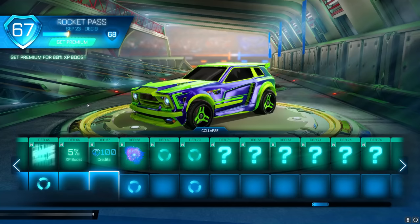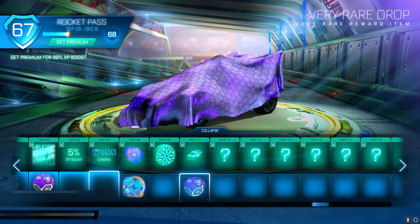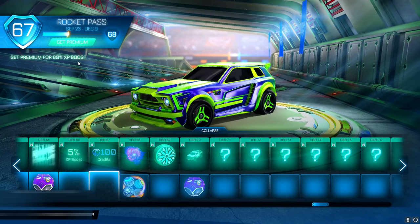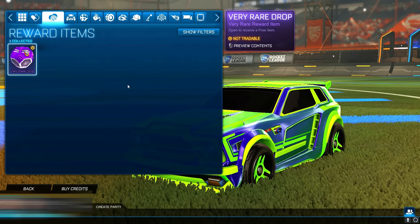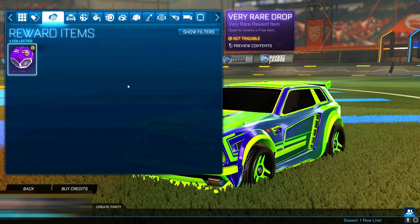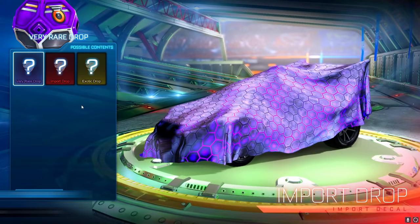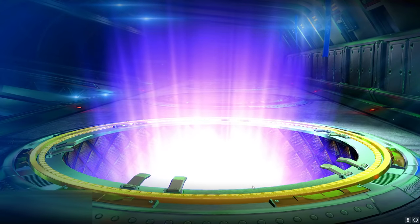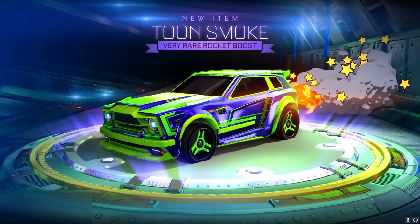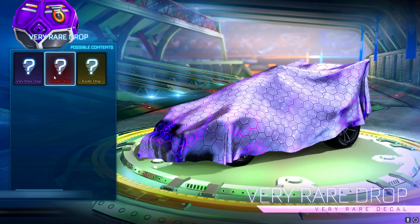If you go onto the Rocket Pass, even without the premium pass you can still get very rare item drops if you manage to get to the higher tiers. Right now in my inventory I have one very rare item drop, and for the sake of this video I am going to be opening this drop. Hopefully I get something good — if it were a Fennec that would be amazing. The possible contents for this very rare drop are very rare imports and exotics.